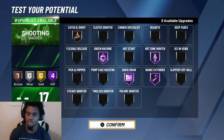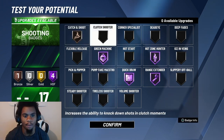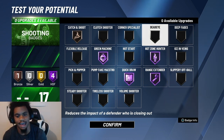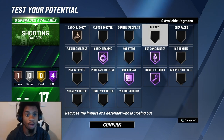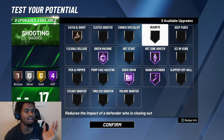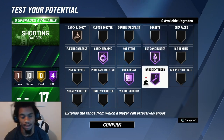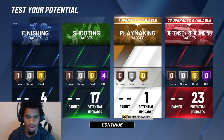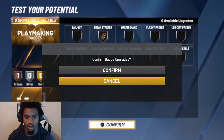Green Machine is the best shooting badge. This is all you need to be a top shooter in the game. You don't need Dead Eye — just take smart shots and you'll be good. These are the exact shooting badges I use on my lockdown with a 78 three, doing off-ball cuts. For playmaking, you can do Break Starter so you can grab the board and throw it down the court.